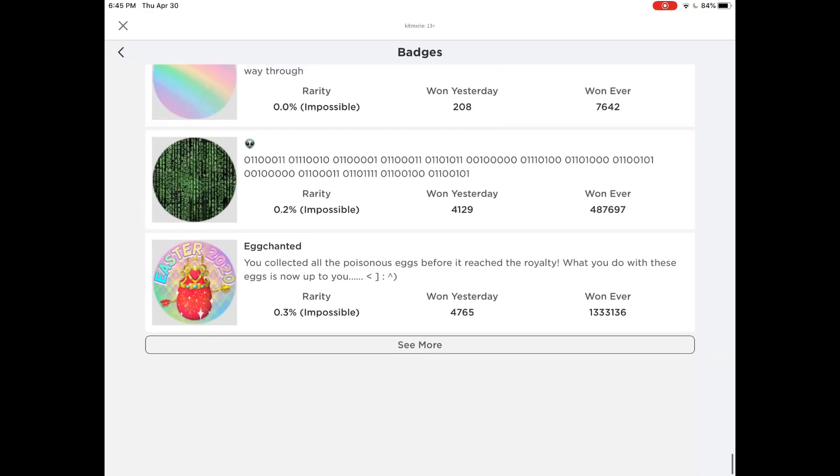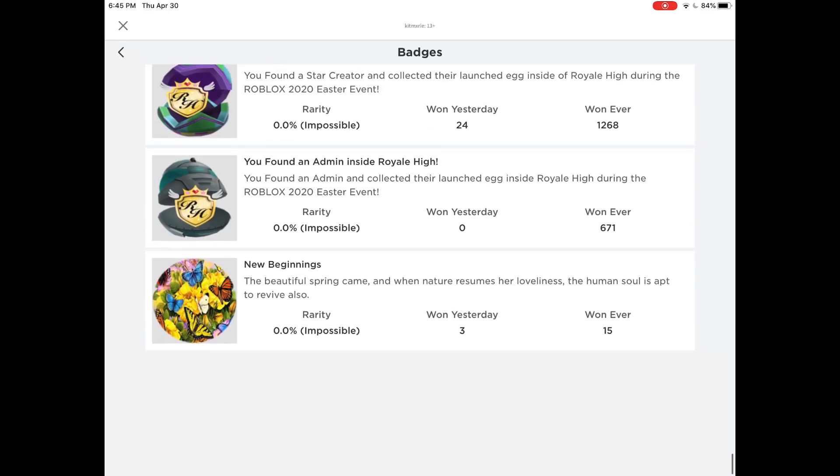Here is the halo badge — it says 'New Beginnings: The beautiful spring came, and when nature resumes her lovingness the human soul is apart to revive.' Only three people won it yesterday, and 15 people have won it ever. About four people have won it in the past 45 minutes, which is pretty cool. That means 15 people are running around with that halo right now. I really hope I win this halo. Maybe it'll be kind of like the Halloween halo — with a little flying butterfly or flowers flowing in the wind, based on the badge design.